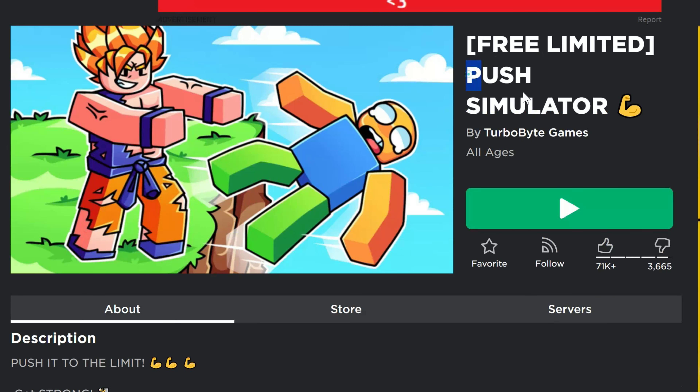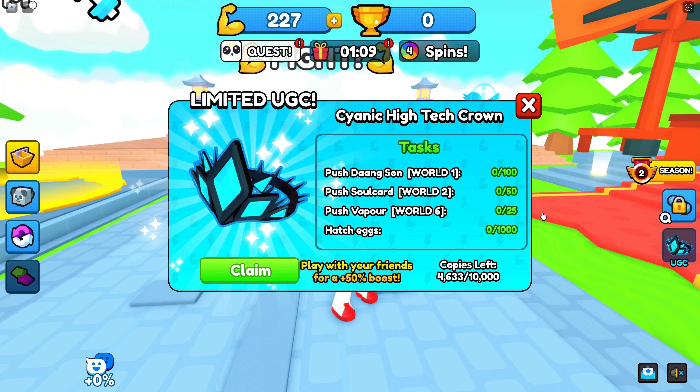Now this game here is Push Simulator, very similar to Punch Simulator. I'm not sure if it's the same sort of engine or even the same developers, but here on the right side you can see the tasks that we need to do.